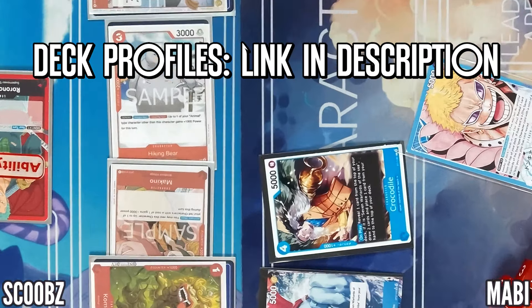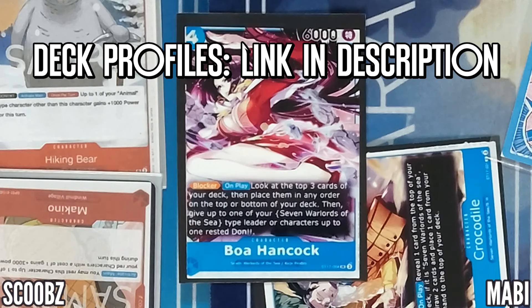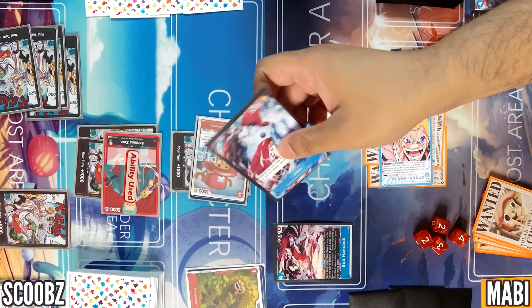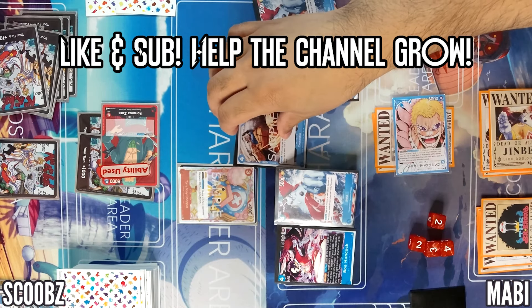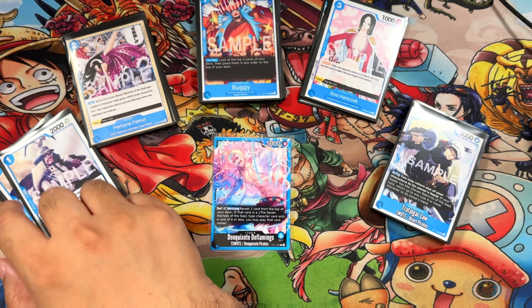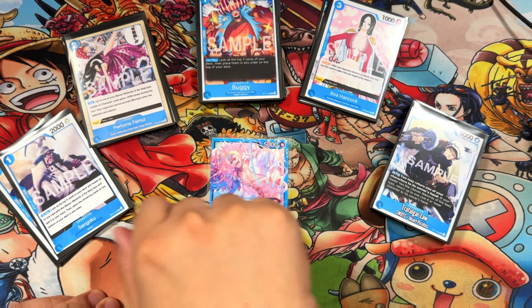The new ST-17 deck features Don Quixote and Doflamingo. It has a lot of reprinted cards, some new cards, and it even has a new Leader Alternate Art. This is going to be my deck featuring a package with the 7 Warlords of the Sea. Let's go ahead and get started. Welcome back to another episode — if you guys enjoy, please like and subscribe.